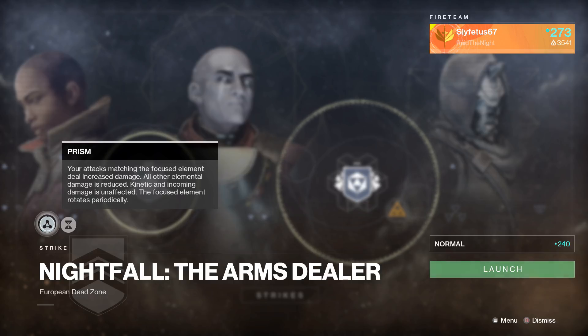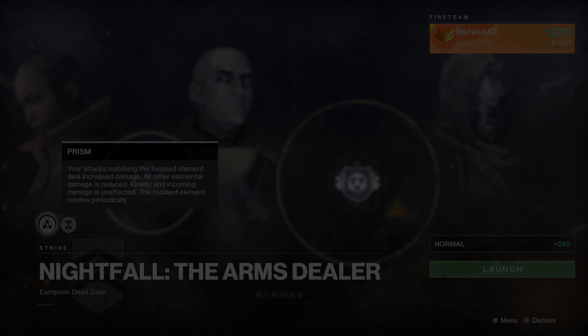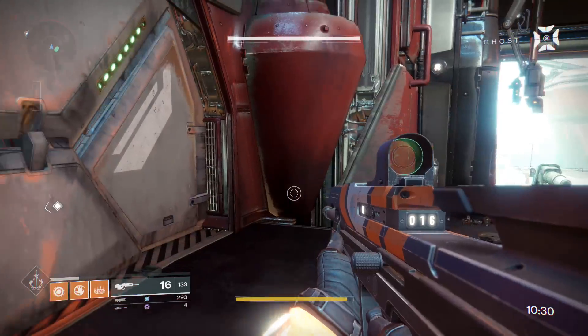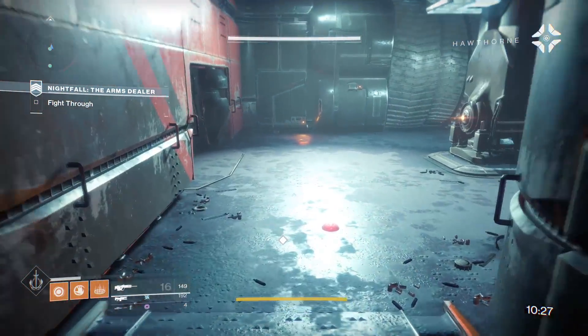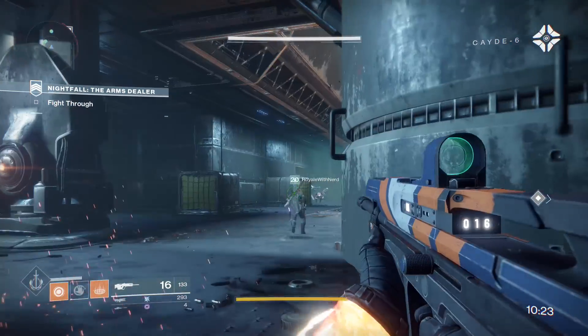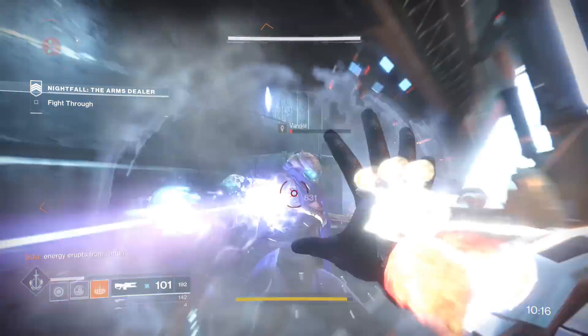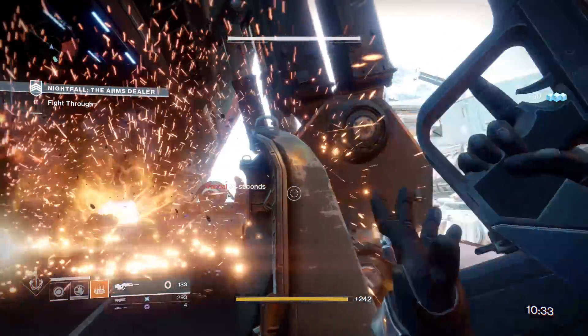On top of that, there's another modifier called Prism. It swaps out elements every few minutes. Your attacks matching the focused element deal increased damage; all other elemental damage is reduced. Kinetic and incoming damage is unaffected. The focused element rotates periodically — it tells you which element it is down at the bottom left of the screen. So for example, if the featured element is solar, pull out your solar weapon and go to town. Golden Gun, Dawnblade, Hammers — all need to be used when their respective element is featured. Elements that are not featured receive a big debuff and deal very small amounts of damage. Any super used outside of its featured element will be a complete waste, earning maybe one or two kills.